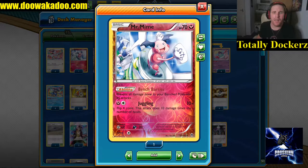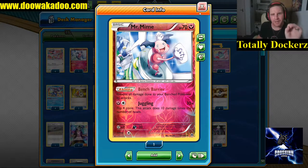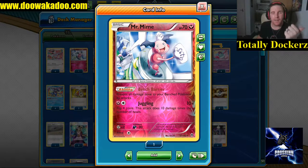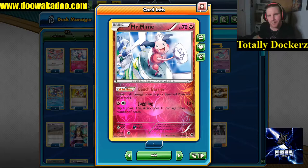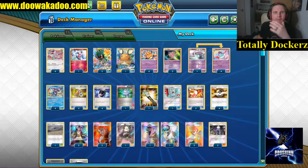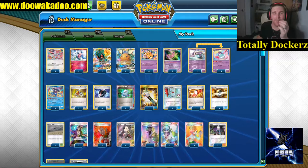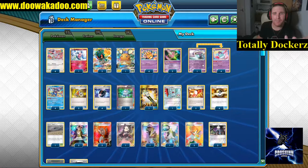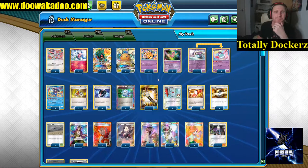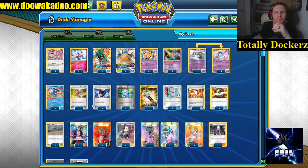Other things we're playing: a bench barrier Mr. Mime, because it prevents all damage done to your Pokémon by attacks - so anything like a Dragapult that puts damage counters can't do it. We're also playing Dedenne for draw, because if we have a handful of Mad Partiers and the Dedenne, it's quick and easy to boost those numbers.